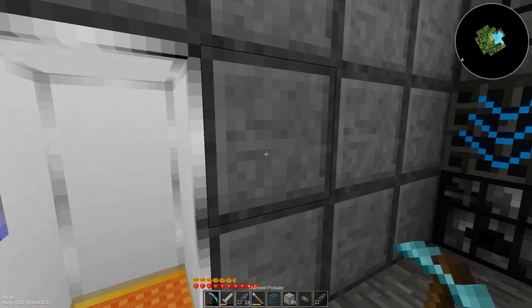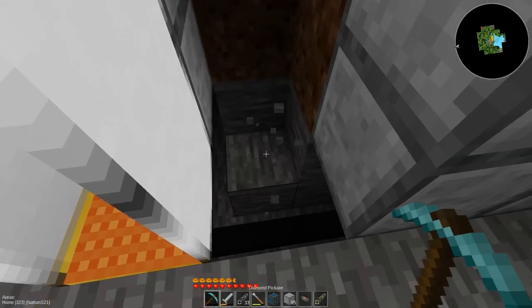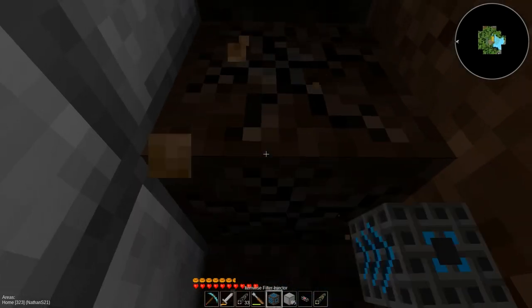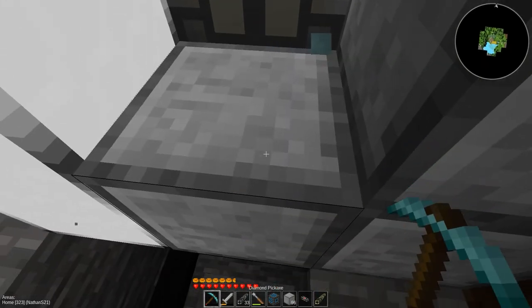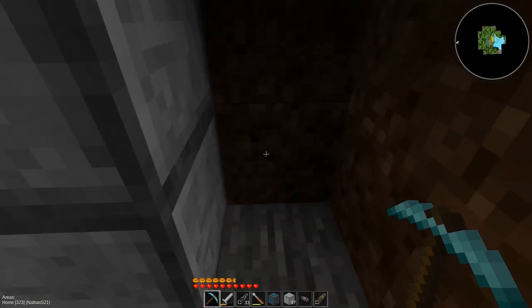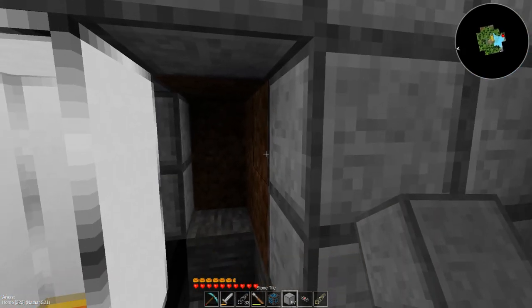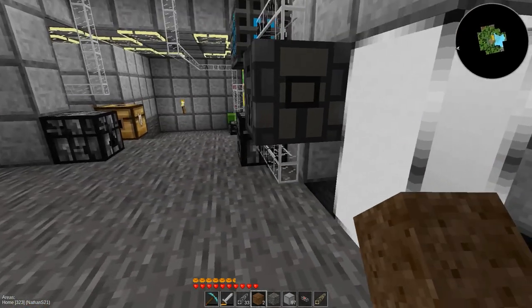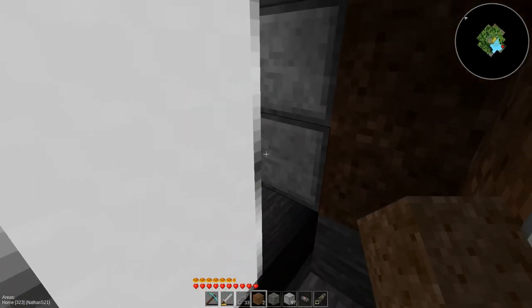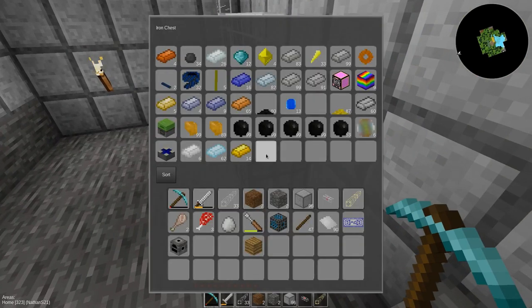Getting power there should not be too hard because I've got power right there. That leaves me in an unpleasant situation — I've got a few options and I don't really like any of them. If I run the power straight up you're going to see a power line there. I can indent it one at the cost of using more line. Because I'm such an aesthetics freak, that's what I'm going to do. And I don't have any power line — great.